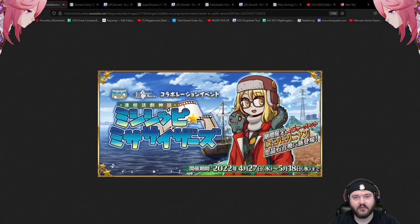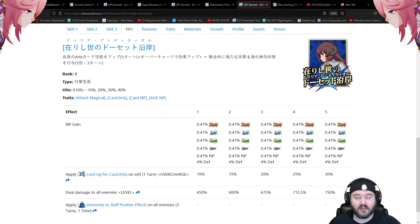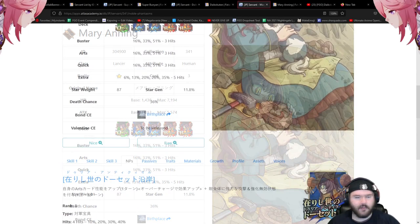First up we have Mary Anning, a one-star Lancer — Arts AOE. Yes, she can loop. This is the welfare of the event so far. We're only on part one banner; assuming there's a part two, if not then this is going to be the de facto welfare in the friend point banner. Double arts, double buster kit, looking like a three-hit arts, quick, and buster with a five-hit extra attack.